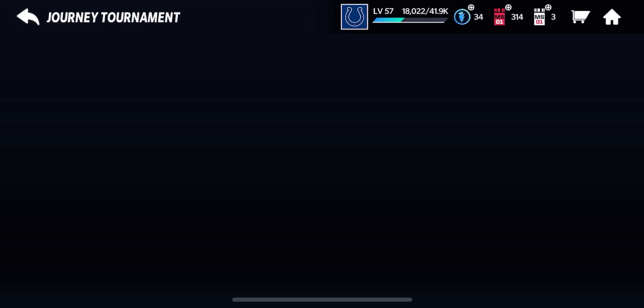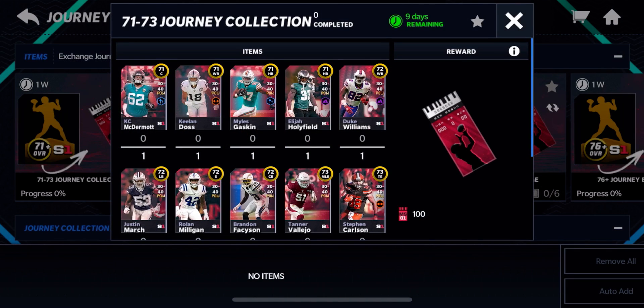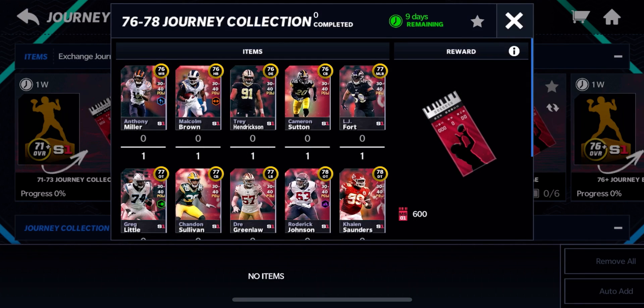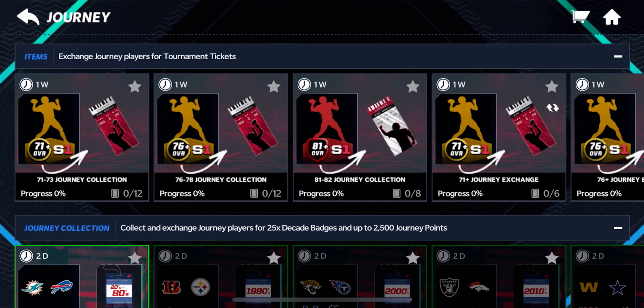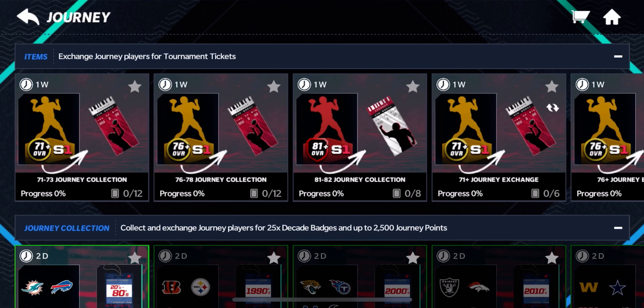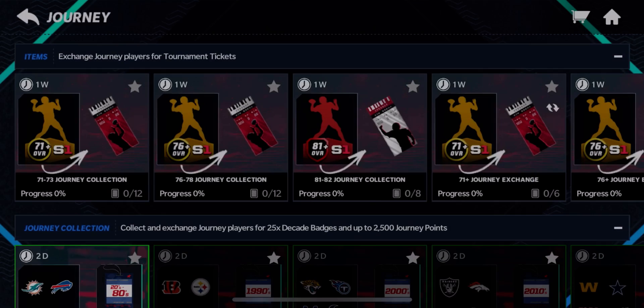Now we're going to go over to the Sets section. Basically you need to trade in all the 71 to 73 gold Journey players and you get 100 tickets. Then you need all the 76 to 78 gold players to get 600 regular tickets, which is quite a lot. Or you could do 81 to 82 — you need 4 of each — and you get 40 Ultimate tickets for the Ultimate Draft Tournament. Or if you don't want specific players, you can just turn in 6 of the 71-plus Journey players and get 25 tickets.